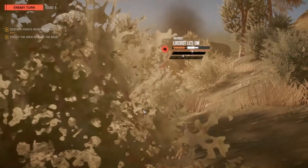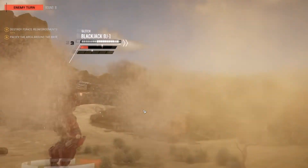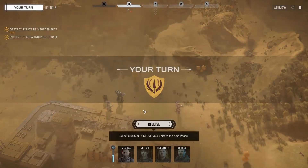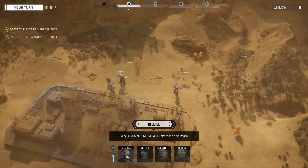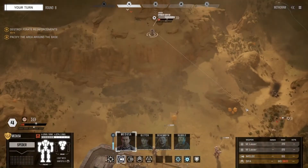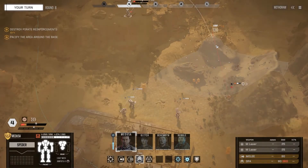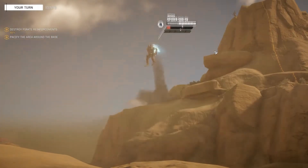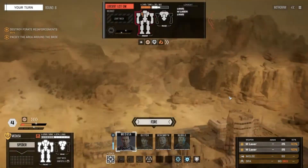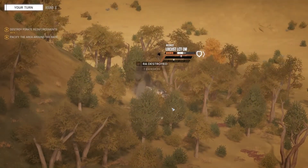The Locust moves forward - not too worried about that. It goes for the Blackjack but doesn't do too much damage. Now the Firestarter is coming. Medusa is going to focus fire on the Locust now - get into position to take a shot, take off those two evasion pips, maybe get a laser or two in from the side. Using cover but worth taking the shot anyway - right arm gone, nice!